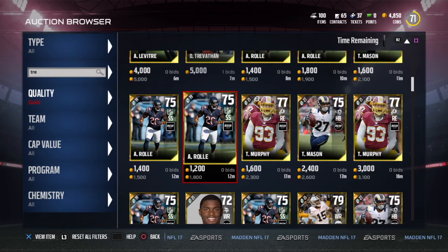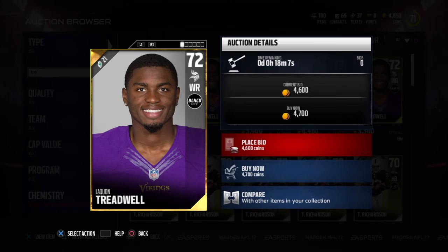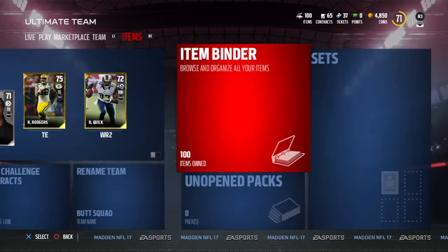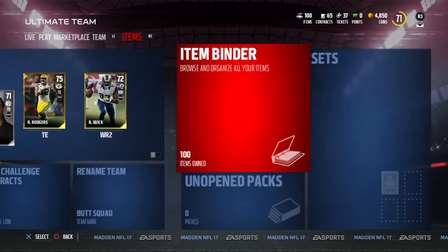The final thing I want to show you is one of the most important things to remember when looking at chemistries. Take Laquan Treadwell here — he's a balanced offense card. This specific card being balanced offense does not mean every other Laquan Treadwell in the game is balanced offense. He's sitting at around 4,000 coins, but if there's a Laquan Treadwell with route runner chemistry, that card could be a lot more rare and sitting at 7,000–8,000 coins because route runner is more valuable and rare than balanced offense. So when buying players, don't just filter by cheapest — look at which specific chemistry you want, and then find the cheapest card with that chemistry.